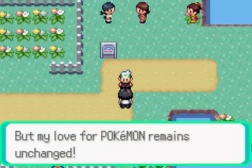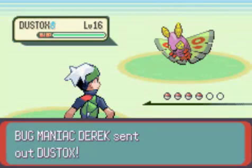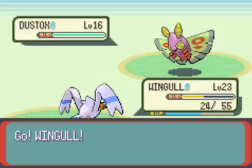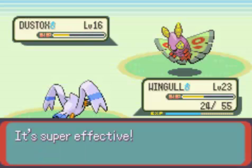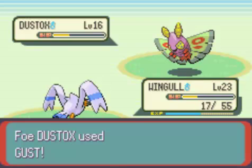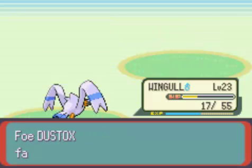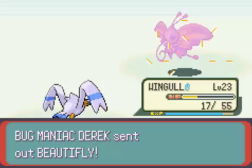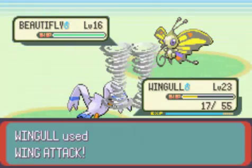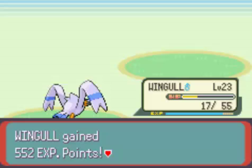'Once a Bug Catcher, and now a Bug Maniac. My love for Pokemon remains unchanged.' Well, I suppose that's good. Bug Maniac Derek — that's the name of my half-brother. He has Dustox and Beautifly, something you don't really get to see that much, because every other Bug Trainer before now would have Silcoon or Cascoon, neither of which are very good. Dustox and Beautifly at this point in the game are worth loads of experience because they're among the few fully evolved Pokemon you can actually encounter at this point. I didn't think Beautifly would get one-shotted by a Wing Attack from Wingull, but hey, I'm not complaining.